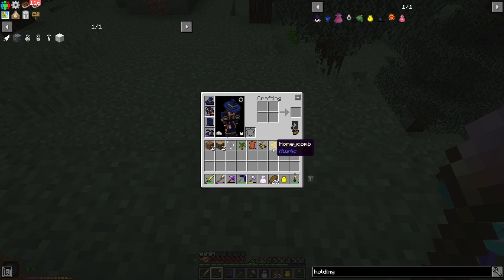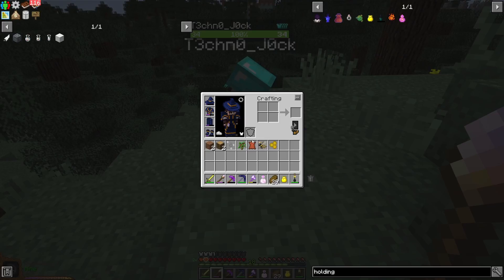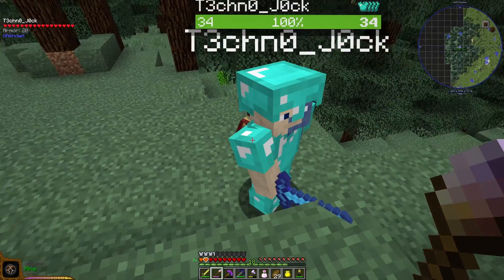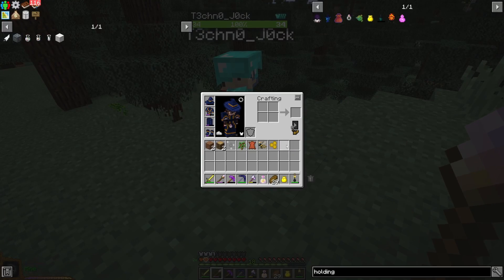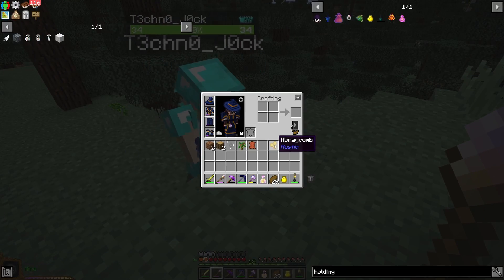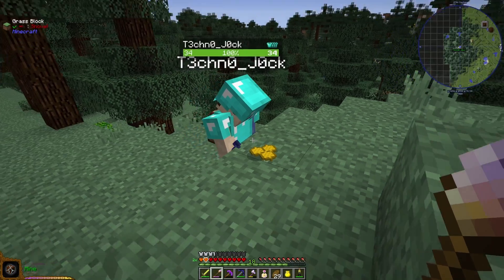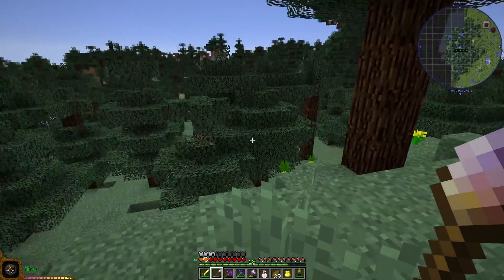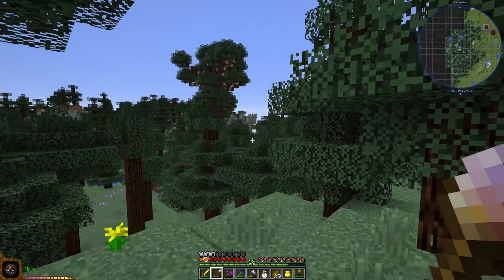I've got something. Two bees. I've got a queen bee as well. I don't know what the queen bee does, but all I need is there. And I got some honeycomb. Oh, the queen bee is from Pam's Harvest Craft. Oh right.